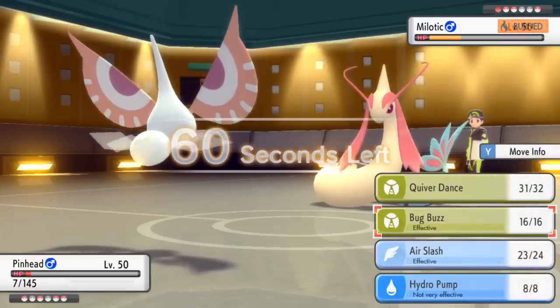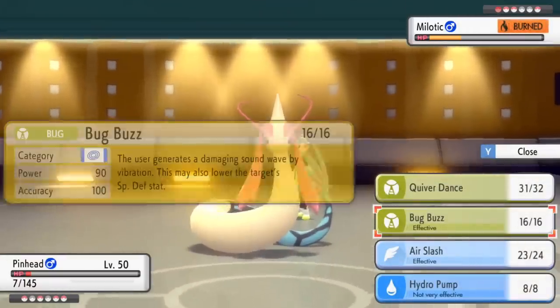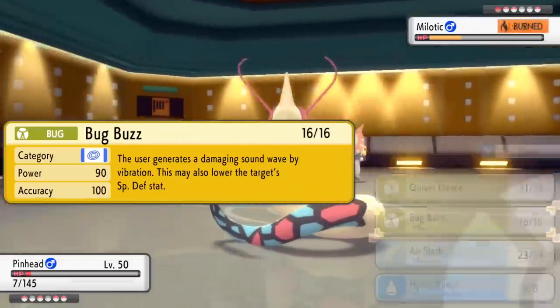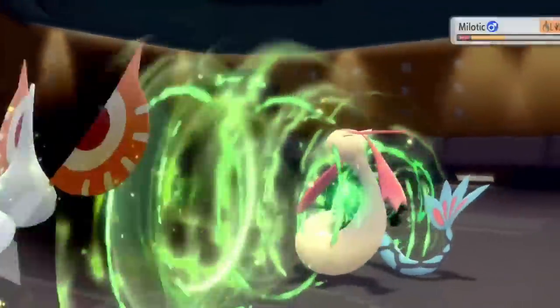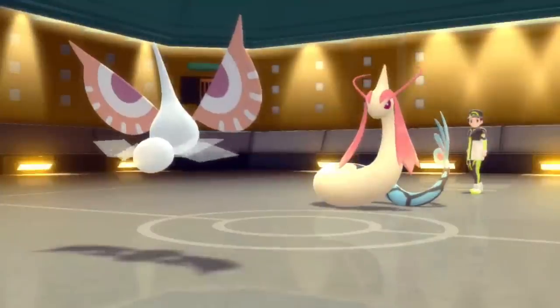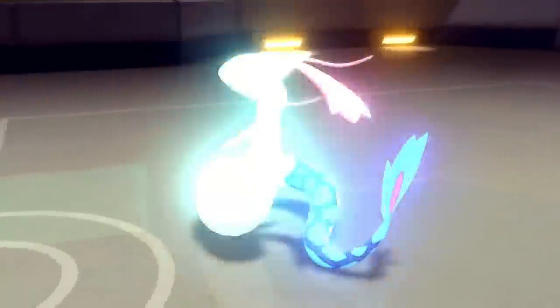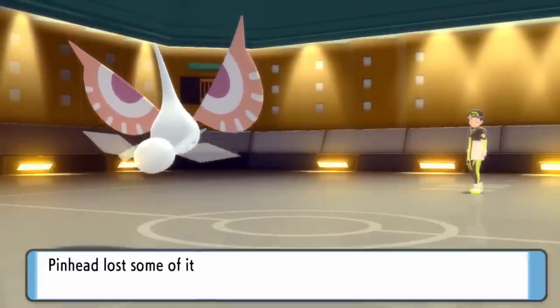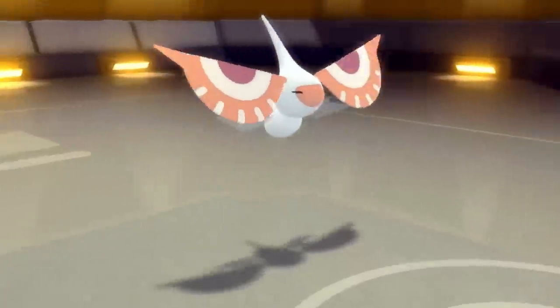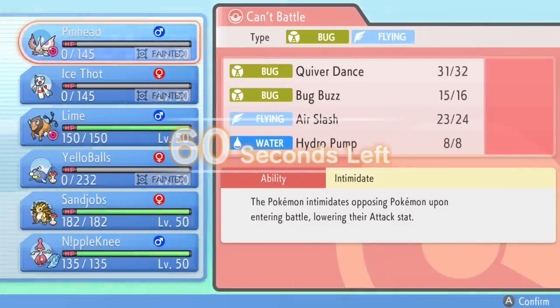That actually puts me to the point where now I can take care of Milotic just with the Masquerain. The sweep is going to come to an end here because of the Life Orb, but this guy appreciates that little bit of extra damage. So I finish this thing off with a Bug Buzz just because I do not want to miss Air Slash — there's no reason to click that anyway. I went for it initially just to try to get that flinch chance. But if I did get that flinch chance, I would actually be looking pretty damn nice. But we both go down.